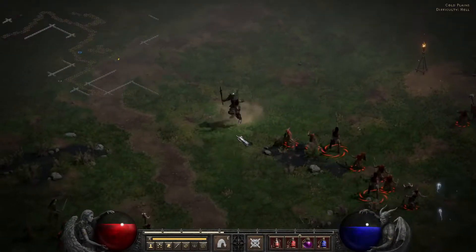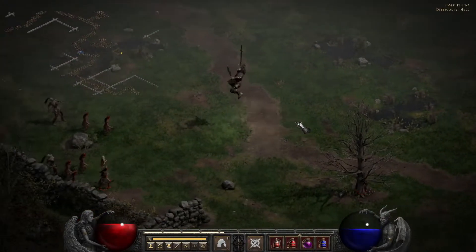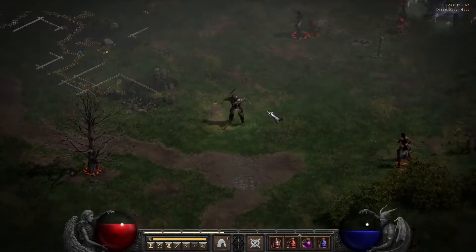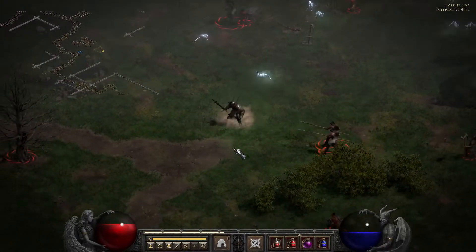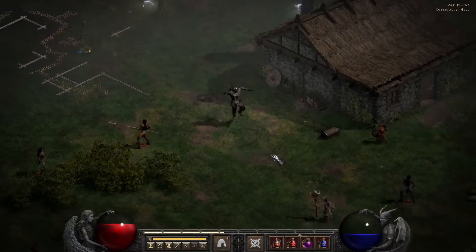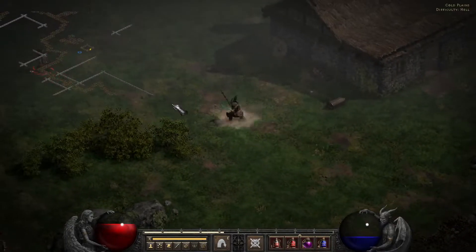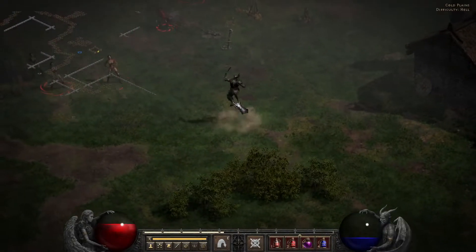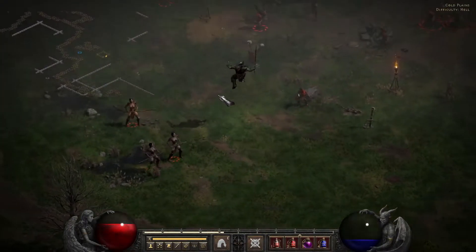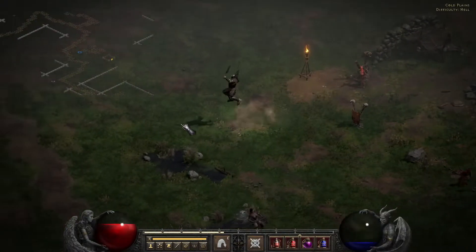Leap actually has a knockback effect that can be used in a number of situations, especially in team games, for staggering enemies and repositioning them. As your points in this skill grow, the radius of this effect grows as well, even to a point of allowing you to knock back enemies who are off-screen with a skill level in the mid-30s or higher. Unfortunately, it does not do any damage, but it can be used to shove enemies into corners or cluster them for use with area of effect skills from other players, or even just to speed through an area and avoid encounters. The major drawback is the limited range on Leap, at least at low levels.